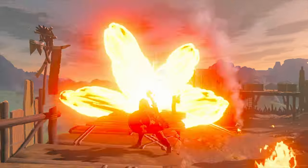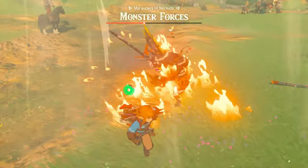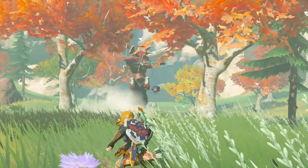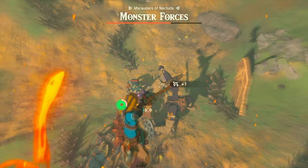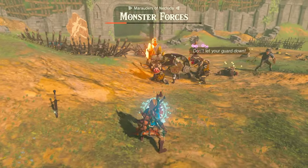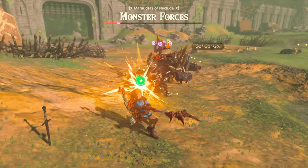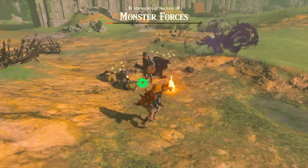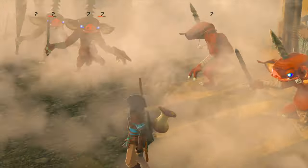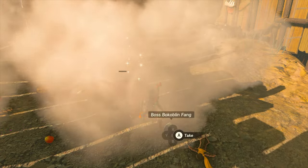Tears of the Kingdom added a clever way to outplay multiple enemies at once using materials found during exploration. Among the most useful are muddle buds and puff shrooms, both found in the Depths. You can throw or attach a muddle bud to an arrow and hit the strongest enemy in a camp — this inflicts confusion, causing the target to fight its nearby allies. Puff shrooms are better used against enemy groups: once the spores burst into an area, enemies lose sight of Link, giving you an opportunity to perform a sneak attack.